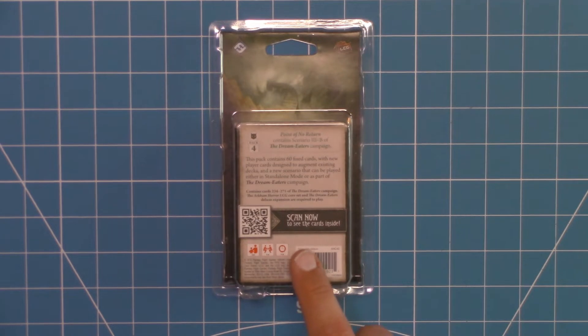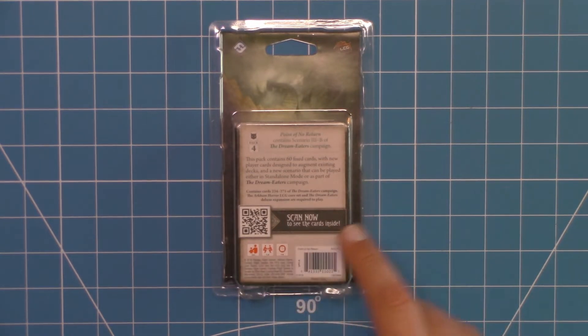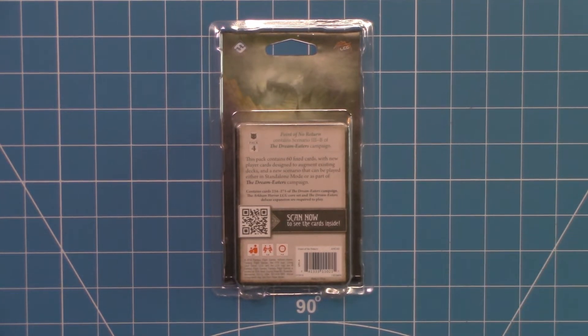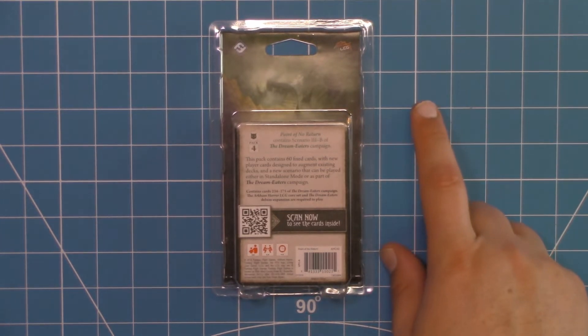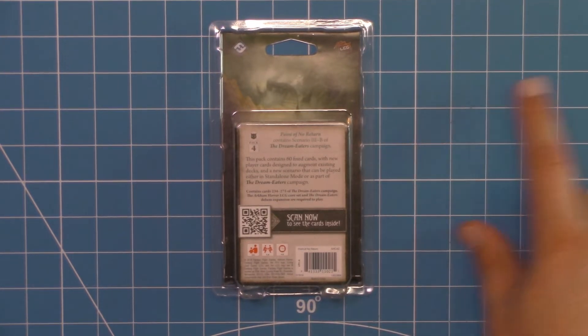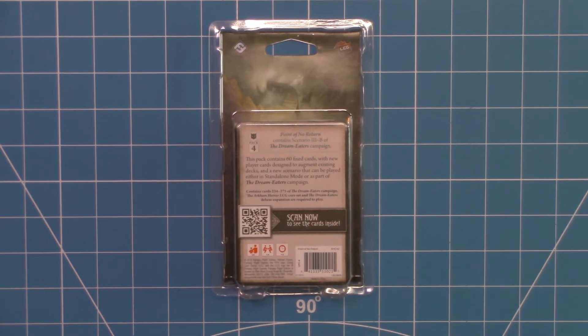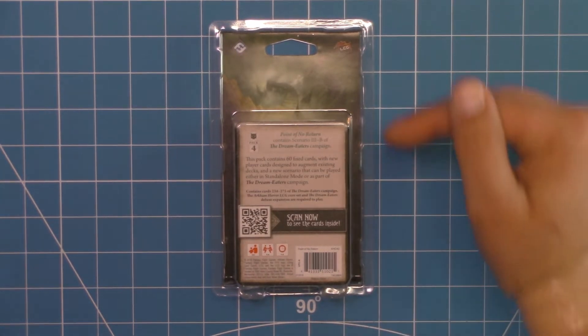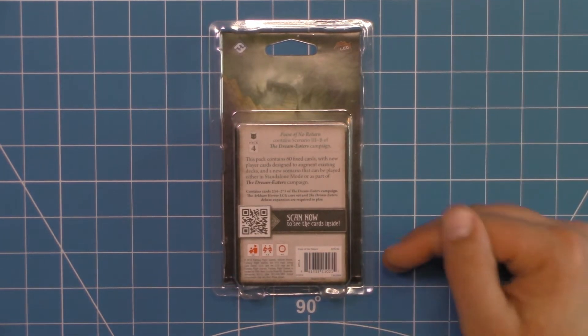So after you have gone through A1, B1, A2, B2, A3, then you're going to come over here to B3. And what a lot of people will do is go A1, B1, B2, A2, A3, B3 — kind of alternating — so that way, especially if you have a whole group, you're not switching investigator pools.